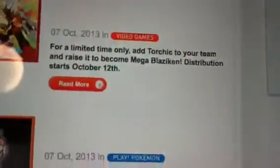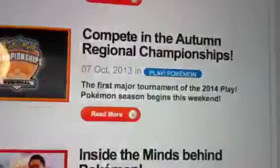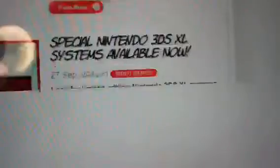Get a special Torchic holding a Blazikenite. Basically, for a limited time only, you can add Torchic to Pokémon X and Y. If you buy it on October 12th, or if you pre-order — could work either way — you can get a Torchic via Nintendo Network. Hopefully you don't have to sign up for anything; hopefully it just comes with a mystery gift or something.